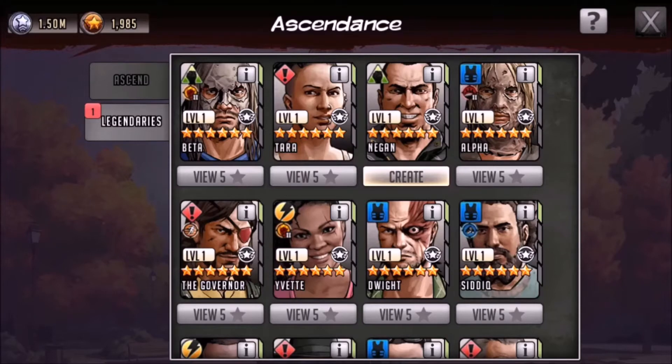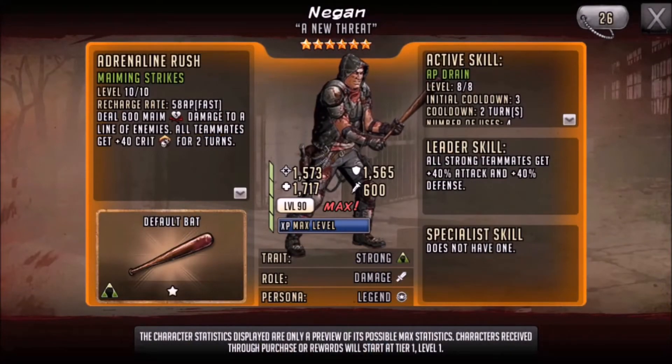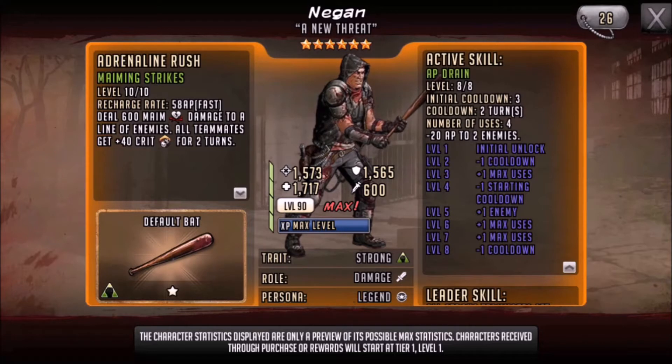I will be ascending him for his leader skill. I'm someone with a very heavy green roster, so if you offer me a leader skill that consists of 40% attack and 40% defense for all strong characters, I will jump at it every time — and that's pretty much what I did as soon as this guy came available. I don't really like spending money on this game anymore but I jumped in and was fortunate enough to get him. I only got the five star version so I have to ascend him, but that makes me happy. The AP drain leader skill — minus 20 AP for two enemies — I don't mind that, because the majority of six stars sit at 76 AP which is slow, and further hindering them with minus 20 AP is going to make things a whole lot easier, especially on attack and defense.